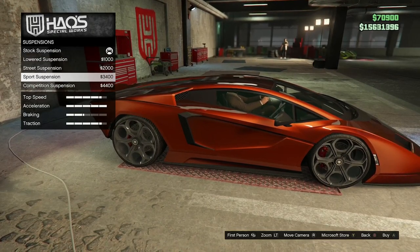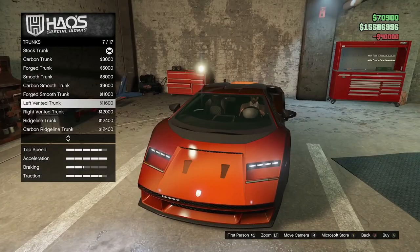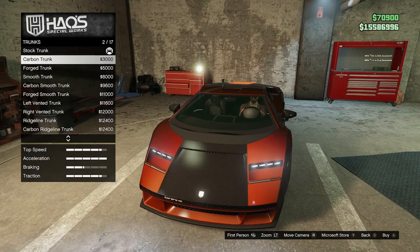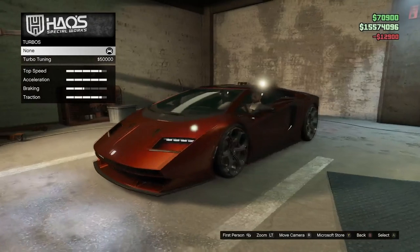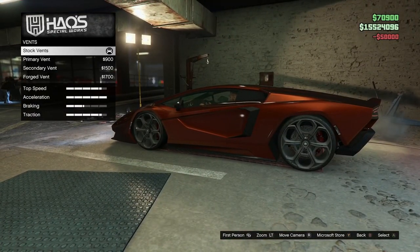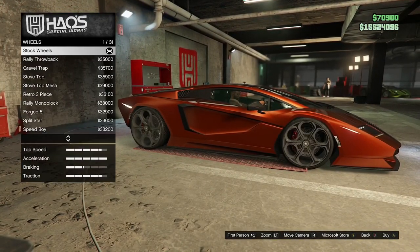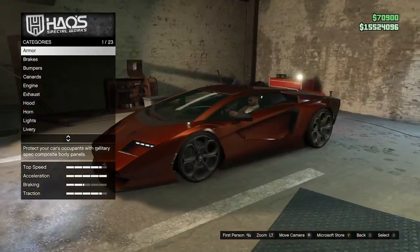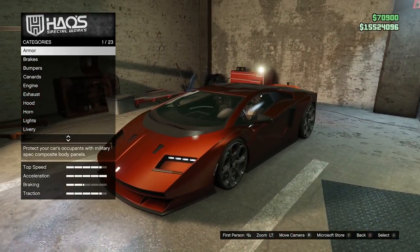Let's see how much we can lower this thing. Competition suspension, race transmission. A couple of options with the trunk — I do like these intakes, they look sweet. Let's go with the dual intakes. The old Countach had something very similar. Turbo, 50k. Got some vent options, might as well leave it stock. Wheels — these things look gorgeous, I don't see myself changing these. Not a chance in hell. And that's it — not that many options, but more than enough for a Lamborghini Countach at 2.89 million.